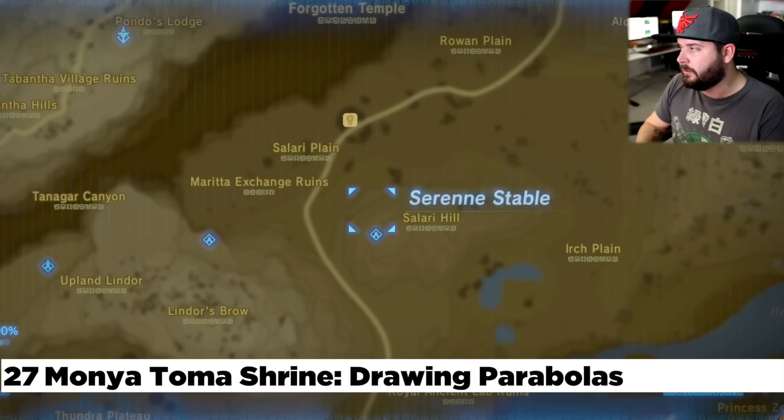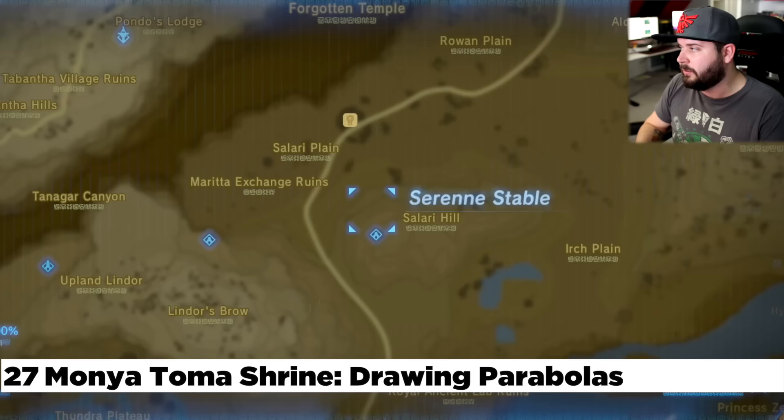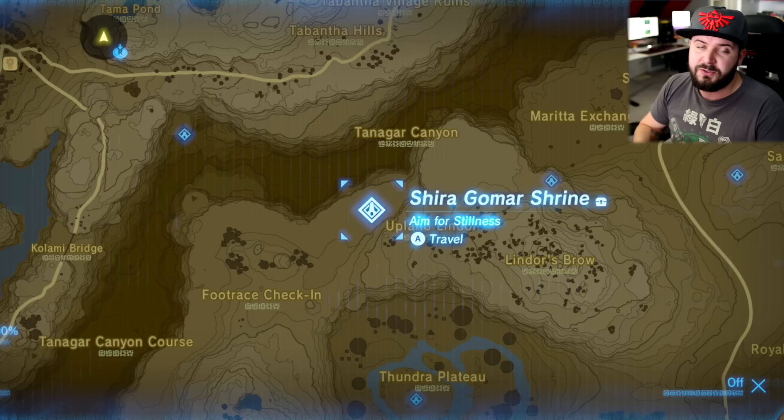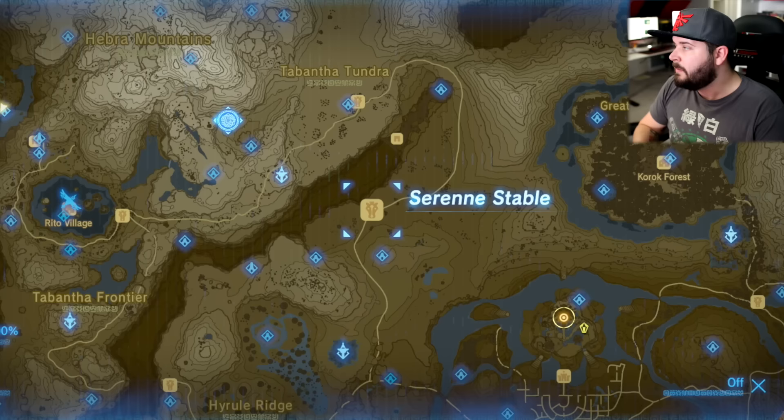North of the Ridgeland Tower you'll find the Serene Stable, and there are three shrines located right here. One is Salria Hill — right out in the open, very difficult to miss. To the left is the Mog Nora Shrine, high up on a cliff involving shooting a bomb arrow directly at it. And then right here is the Shira Gomar Shrine, which involves DLC part two — also part of Ravioli's quest.